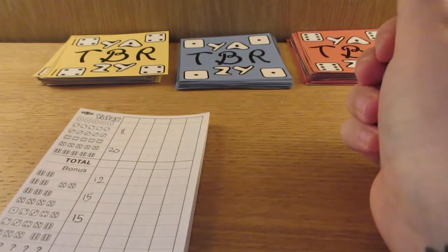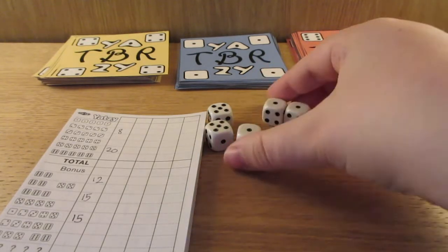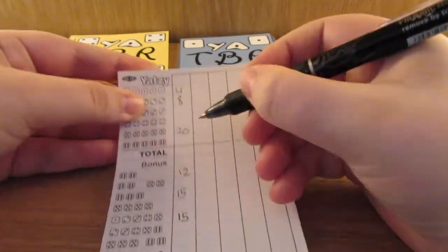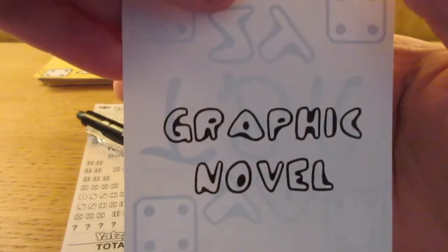Last roll! I have to go with fives — they started great. Actually, I'm changing to ones. So four in ones, which means it's a prompt. And we end this off with yet another yellow card — this time it's graphic novel. I have a few graphic novels so I'm going to skim through them and see what I come up with.